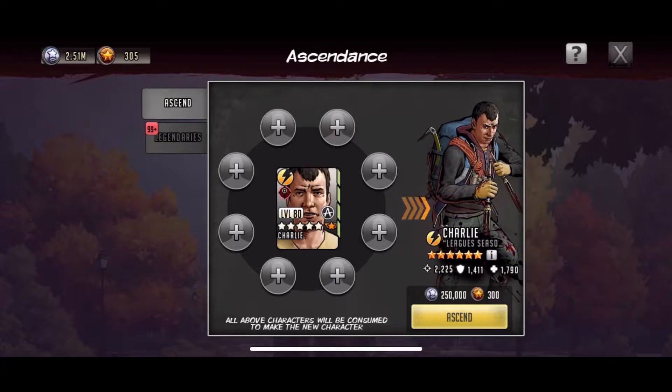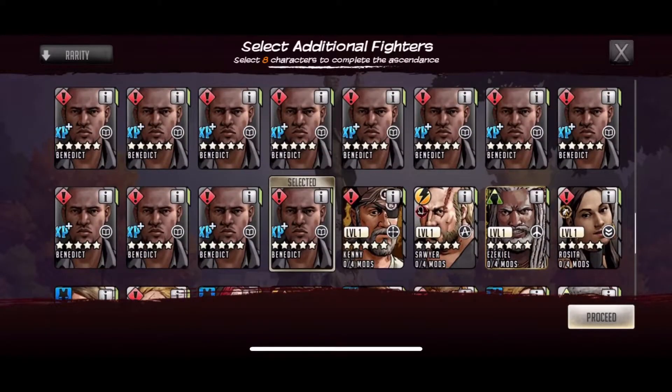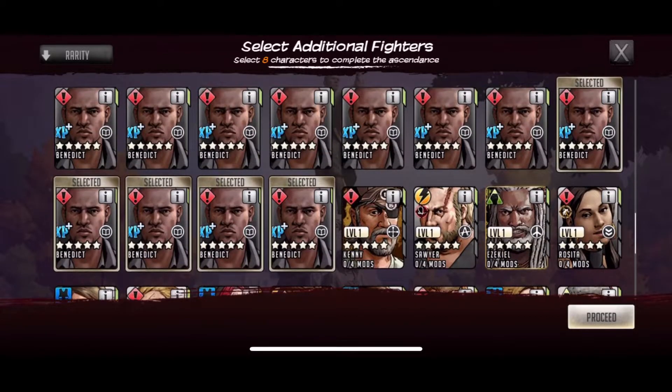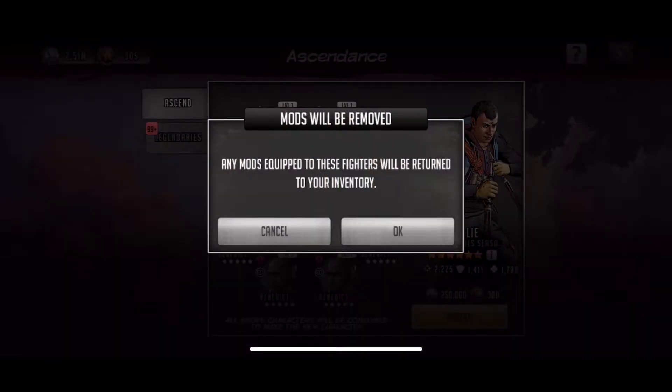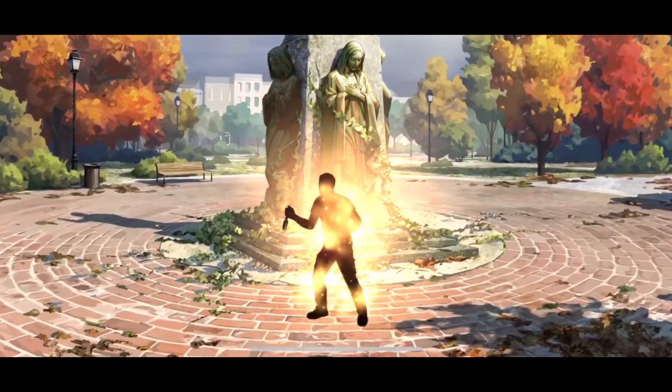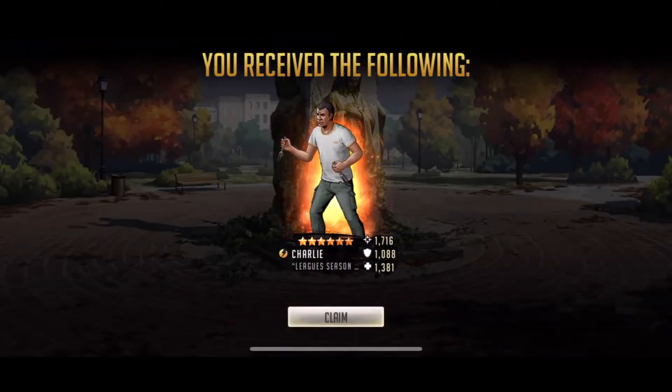We are going to be ascending my Charlie here. After I ascend him, we're going to take a look at him, put him on a hypothetical team. Let's get some benedicts on him real quick — that'll clear up some space for sure. We hit ascend. Any mods equipped will be returned to your inventory — I don't have any mods equipped. All right, Charlie, welcome to the squad.